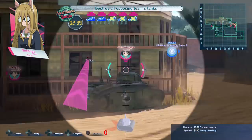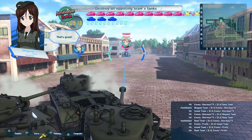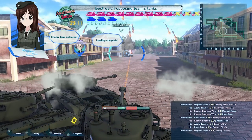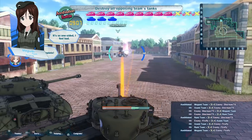Aiming is done with the right analog stick, and this also adjusts your camera. There is a lock-on and aim down sights if you feel so inclined to use it. Lock-on can only take you so far though, as tanks have different weak points based on armor thickness.